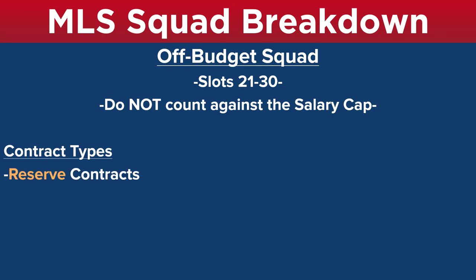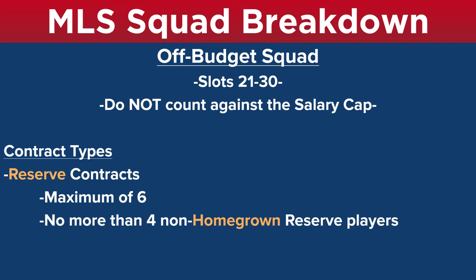Your first off-budget contract type is the reserve contract. You can have a maximum of six — no more than six reserve contracts. The minimum salary on a reserve contract is $54,500 a year, which is peanuts, and it doesn't count against the cap. No more than four of these six can be non-homegrown reserve players. In MLS, a homegrown player is defined as a player you sign from your own academy.